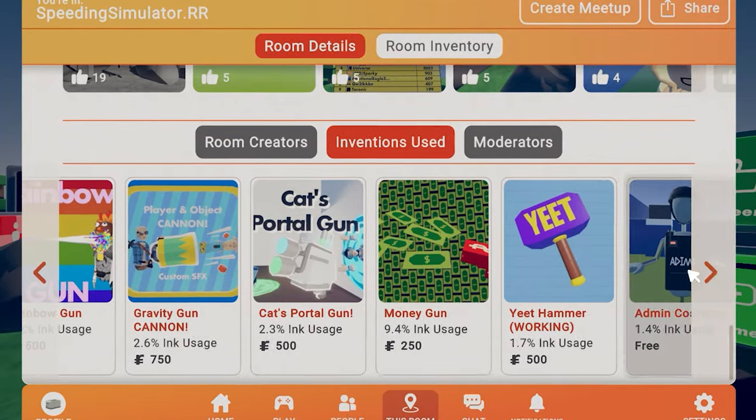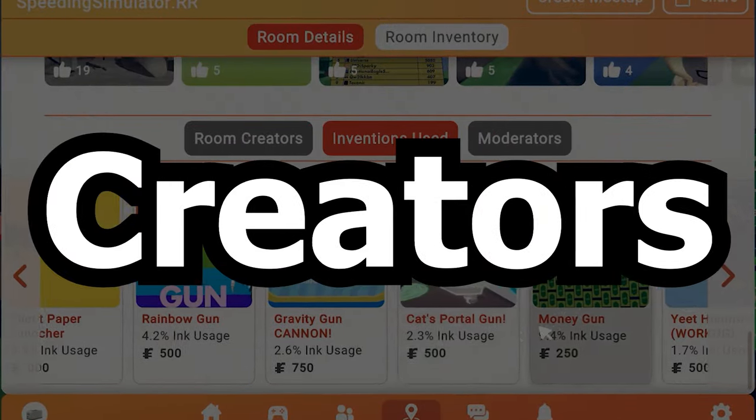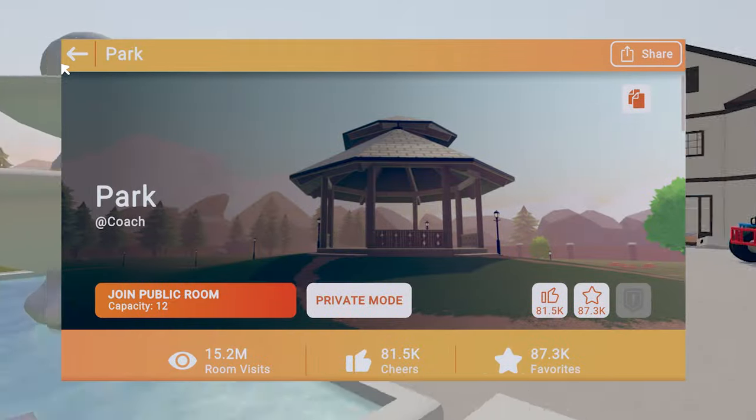These rooms are usually filled with inventions, and although this doesn't break the code of conduct, it's a really scummy move from the creators. All they have to do is add a bunch of inventions to a base room like park, and they get thousands of visits.